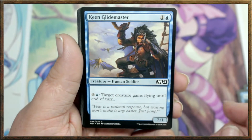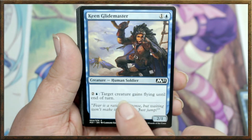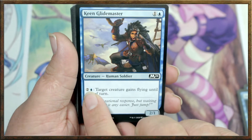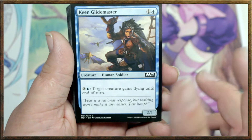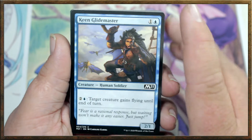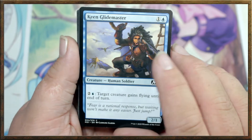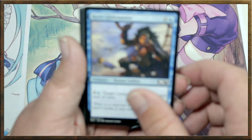Another Befuddle — a 3 drop. Keen Glider — it's a 2 drop. You can pay 2 and a blue mana and target creature gains flying until the end of turn. This is the casting cost, and then once this is on the field, you can pay that amount and target creature gains flying until the end of turn. If it's your first turn and you play this, he's summoning sick — meaning you can't attack with a creature when you first play it. But you can still give it flying, though that effect wouldn't necessarily matter because it doesn't tap the creature.